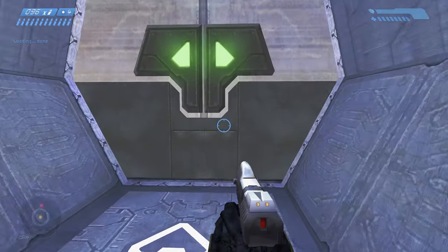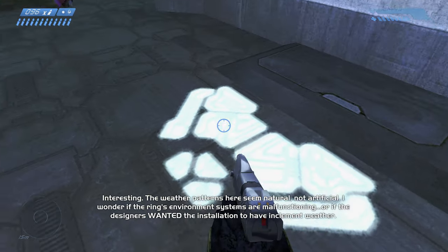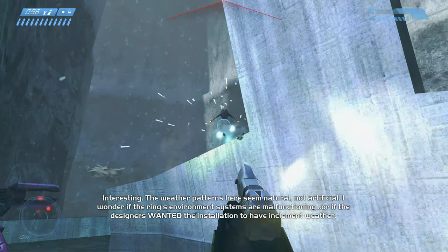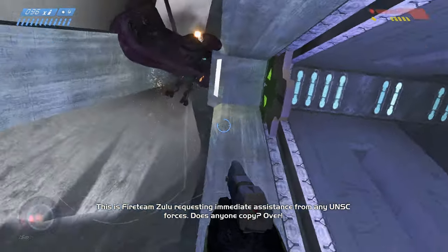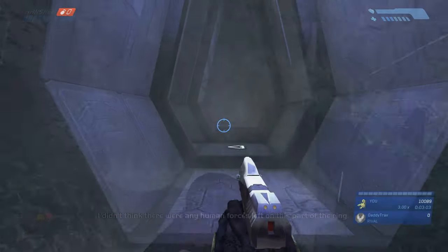Here we are again — coming through the hallway, going through the door, going to the starting position. Note that on Legendary you can kill the grunts here, but the reason I'm not doing it in my Lasso run is because they explode, which is a problem with the Funeral skull on. We crouch in... and he gives us the banshee — how nice of him!